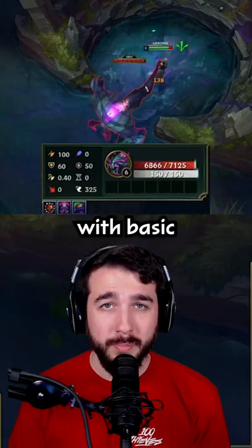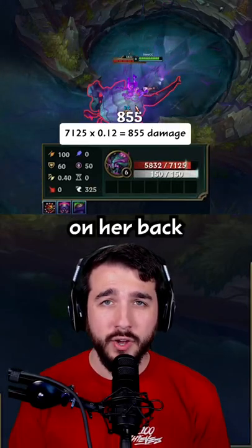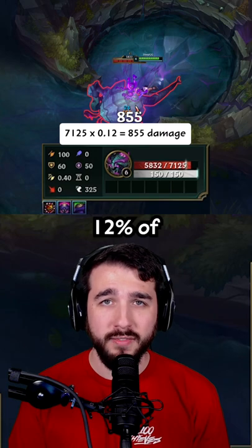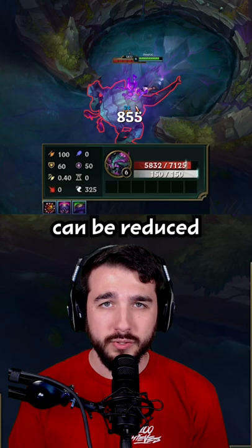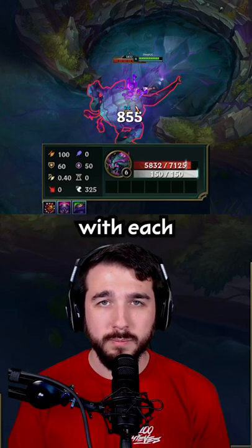You can kill the Rift Herald faster with basic attacks. Hitting the eye on her back will deal 12% of the Herald's max health. The eye is removed for 10 seconds, but that cooldown can be reduced by 2.5 seconds with each basic attack.